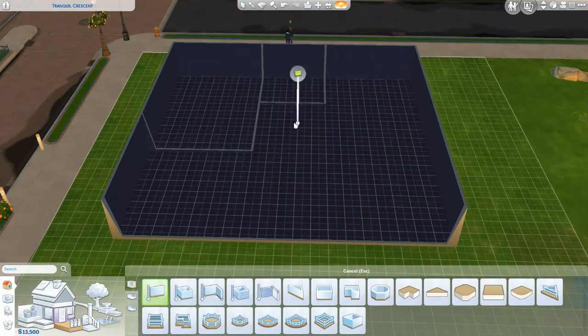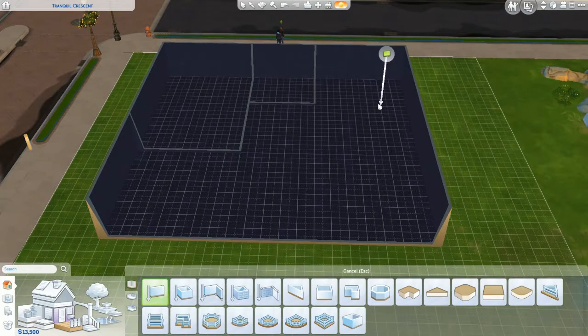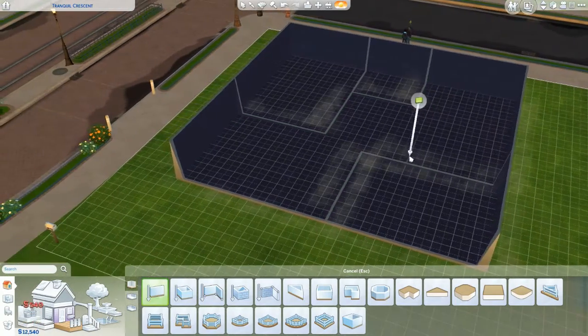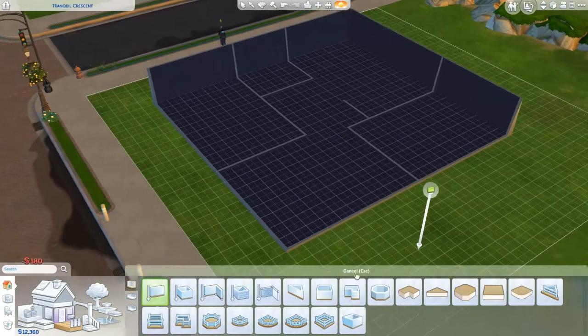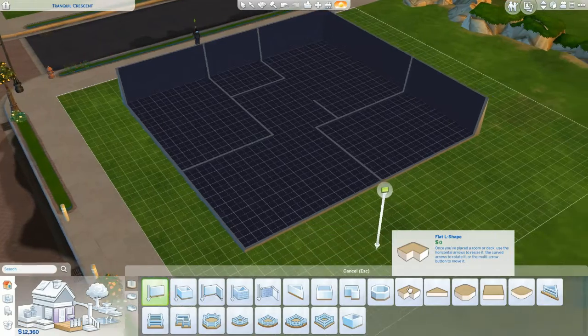We're gonna give it its own bathroom — that's the bathroom. How much money do we have? We're gonna need to put stuff in the house. If this is the bathroom, this is the kitchen area here. Oh my god, okay — here's the bedroom, here's the bathroom, I'm gonna put a door there, and here's the kitchen. Whatever y'all want this other room to be, that's what it is.